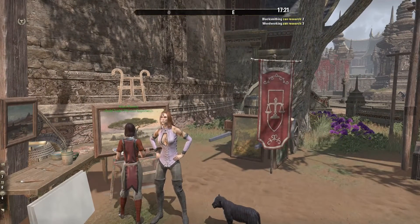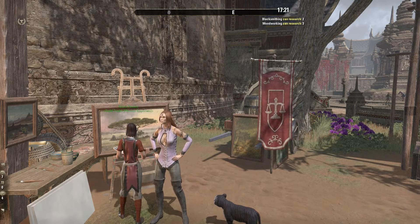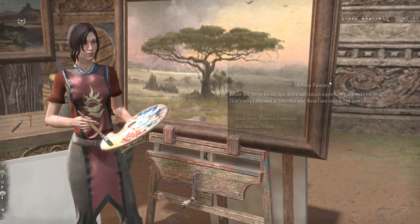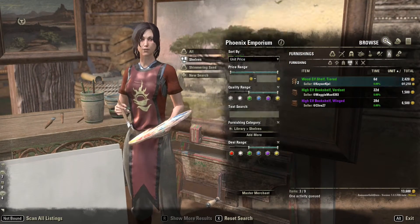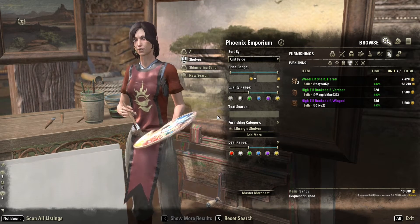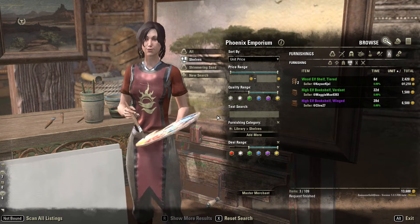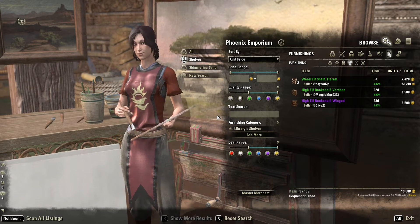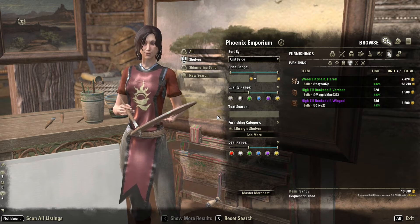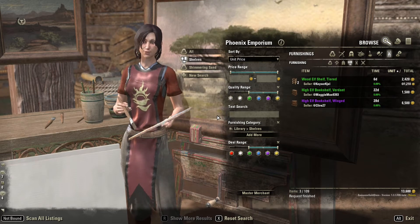I'm at my guild store for my guild on our PCNA server — it's the Phoenix Emporium — and we're going to take a look at the add-ons I use to help manage inventory, look for things, find good housing deals, etc. I'm still relatively new to Elder Scrolls, so I only have so much money and so many recipes done, so I rely a lot on my guildmates and friends within the community to help me build things.